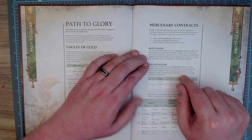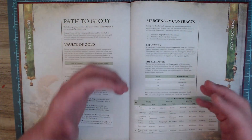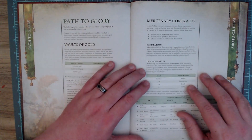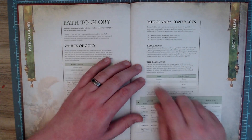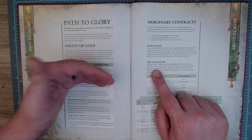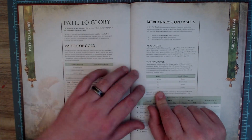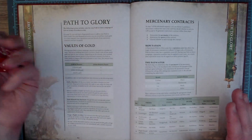A Fyreslayers Path to Glory has a Reputation score that affects the types of mercenary contracts it's offered. You begin with a reputation score of zero, and during your campaign reputation modifiers may be applied — your score can be negative as well as positive. Reputation is essentially the social currency of your Magma Hold: are you trustworthy, do you fulfill your contracts, do you work with others? It determines your access to contract paymasters via a 2D6 roll modified by your reputation score.